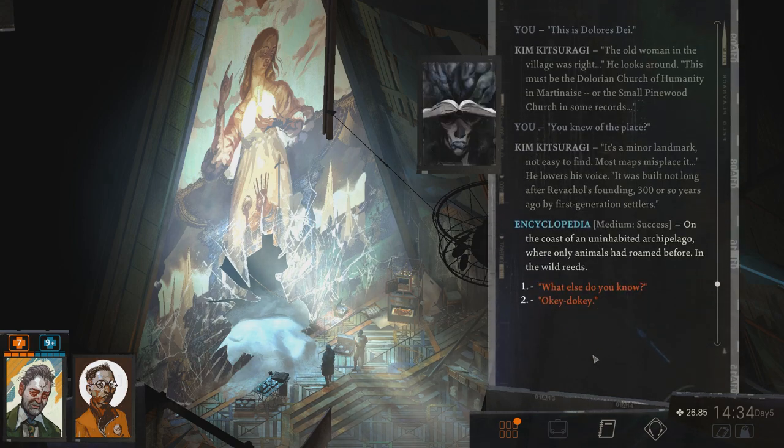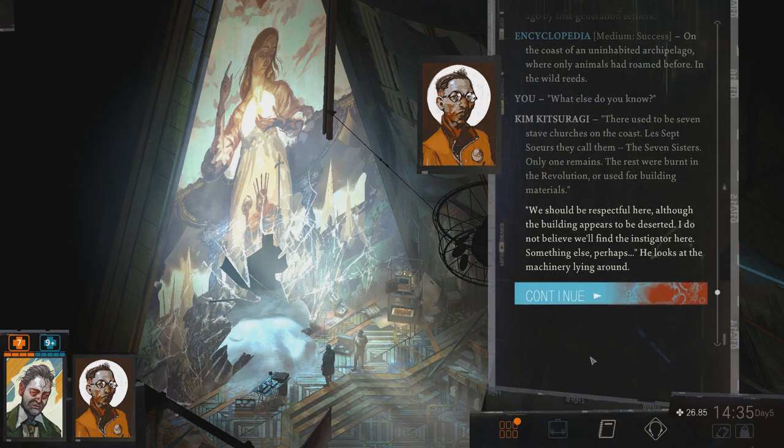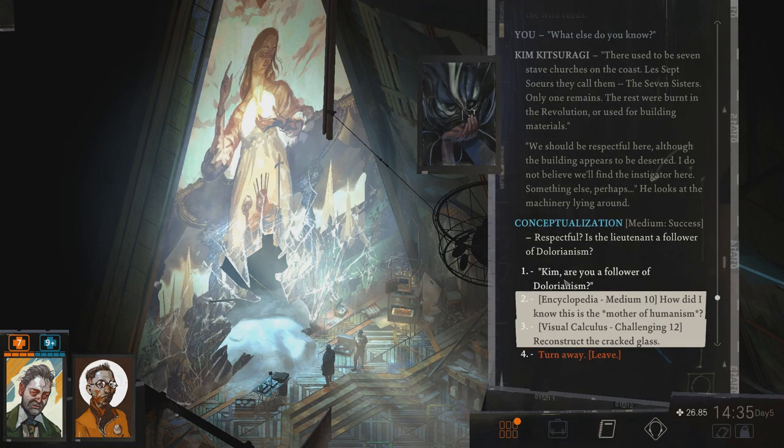There used to be seven stiff churches on the coast — Lissetzer, they called them. The Seven Sisters. Only one remains; the rest were burnt in the revolution or used for building materials. So this is quite the rarity. Apparently no one's using it anymore for its original purpose. We should be respectful here, although the building appears to be deserted. I do not believe we'll find the instigator here. Something else, perhaps — he looks at the machinery lying around. Clearly someone has been using this place, and it's probably not the Ravers. Is the lieutenant a follower of DeLoreanism?